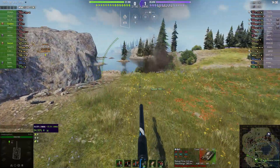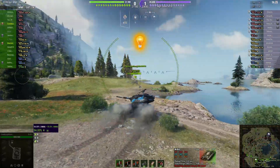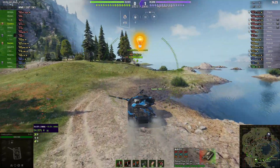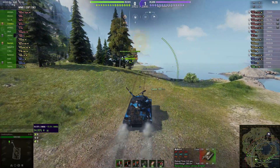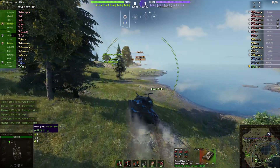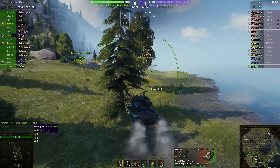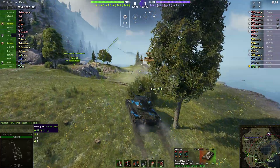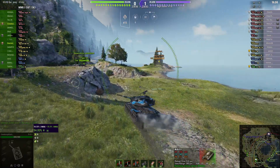He's rocking the top turret — you can tell because of the basket on the back. The standard turret doesn't have that basket, which means he's able to mount the top gun, which is the 105mm. It's got standard 208 pen for the AP round and APCR for the premium round with 245 pen. Average damage is 320.